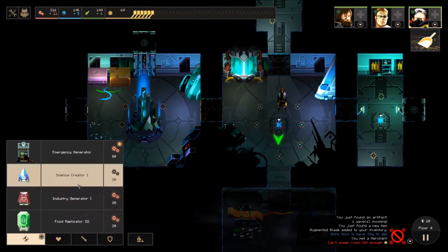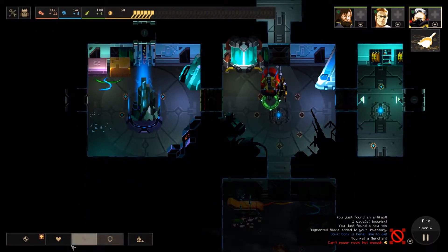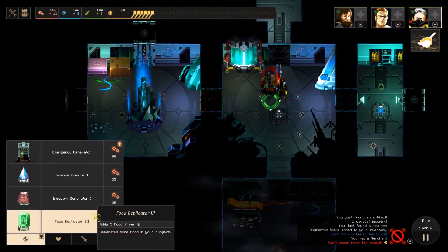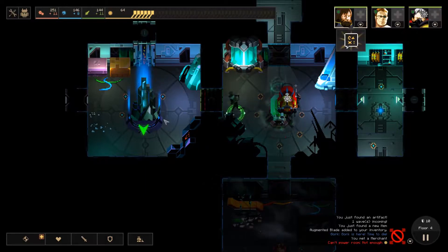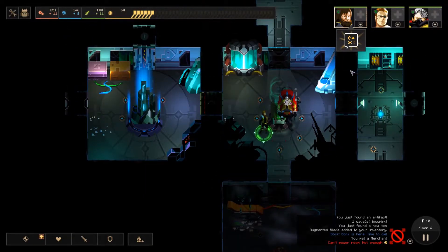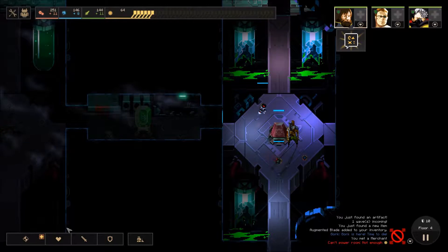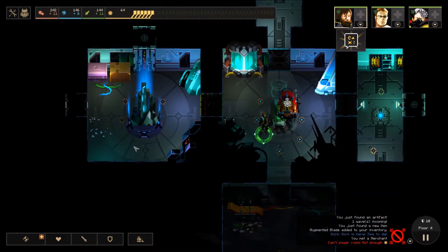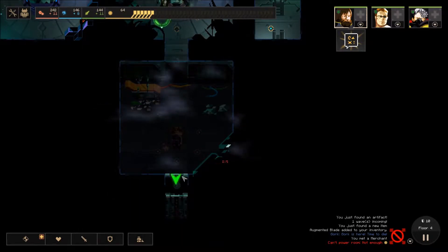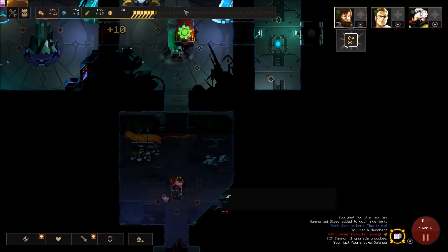Let's build a science generator right here and another food generator right here. I'm pretty sure that guy's on it and I can move with Max. Gork should be fine but I'll build him another Kip Cannon. I'll keep this safe for now and open doors going in this direction, so I can make sure enemies don't destroy my science center.